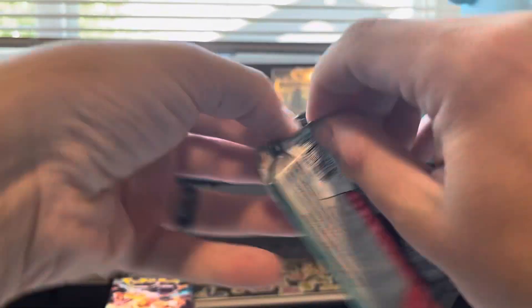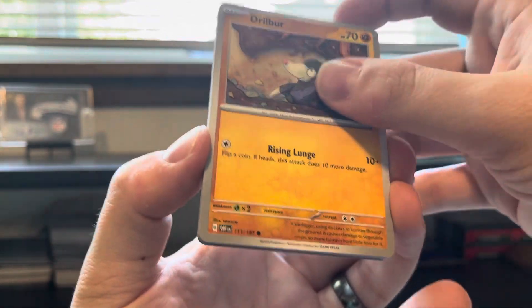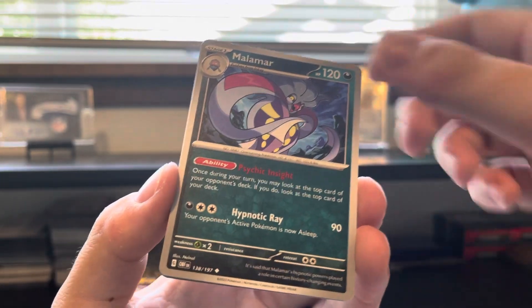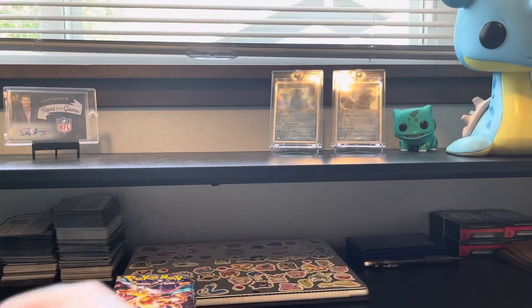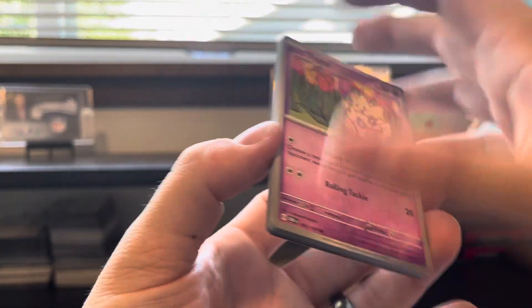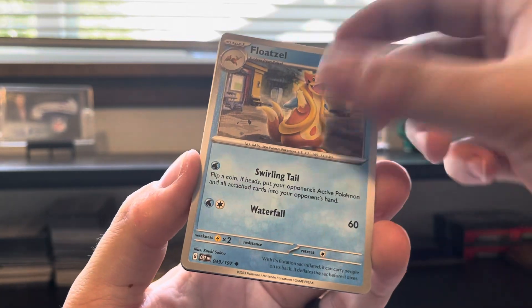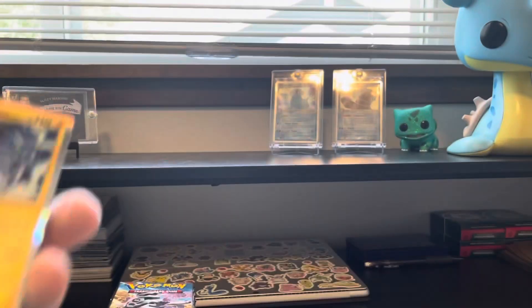Hope y'all had a good Froakie Community Day if you participated. Lechonk and an Entei — wanted to make sure we didn't get anything crazy before I started talking. Froakie Community Day was pretty fun; I ended up with about 20 shinies, got two three-star shinies, evolved up to a Greninja — the black and red Greninja mix in Pokémon GO is super saturated, absolutely love it — and got my Hundo evolved up from last year, long time coming. We have a Diglett and a Ponyta reverse, and a Scovillain for the holo.